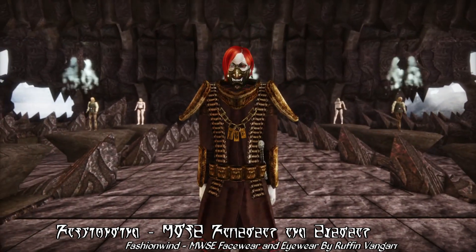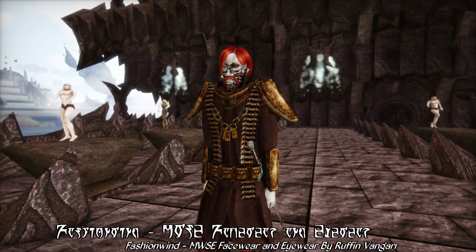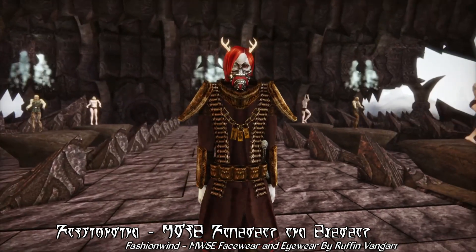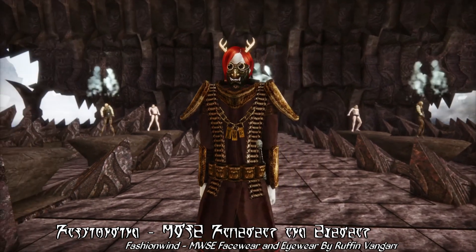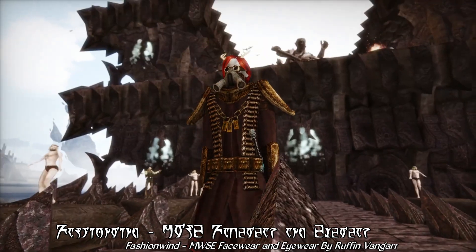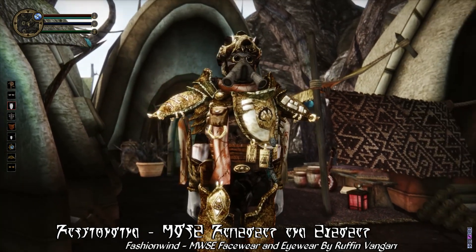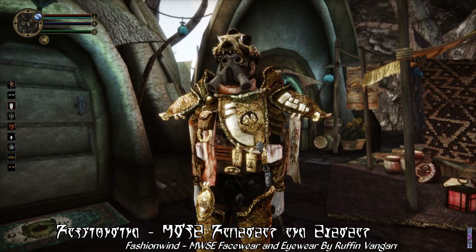This is basically a set of three different mods that all add different kinds of facewear and headwear to the game. Combined, these three mods add dozens of new cosmetic options in terms of headwear and facewear for your character to wear, including about 18 different kinds of masks and face wraps — covering everything from Dunmeri breathing apparatuses, to Orcish face masks, to cloth face wraps to keep your character warm.